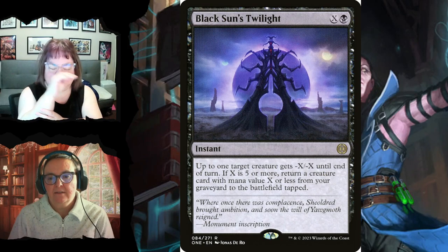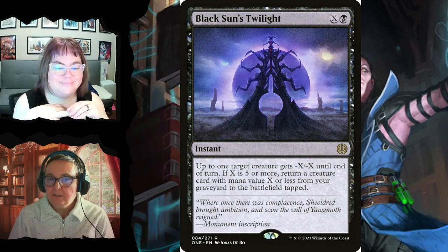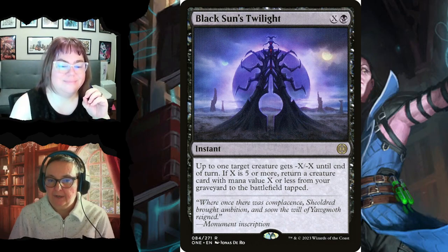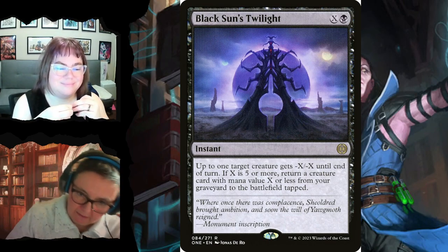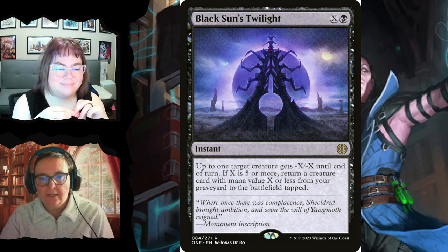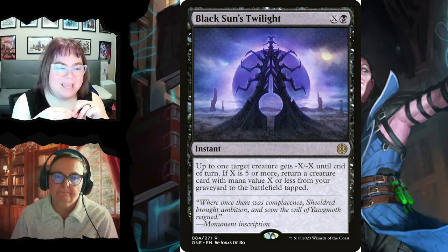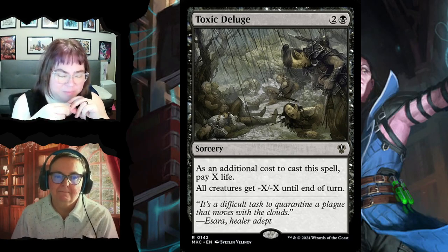Black Sun's Zenith is an X spell for X and two black — put X -1/-1 counters on each creature, then shuffle it back into your library. Those counters don't go away, so you make their stuff smaller or kill it, and you get to do it again later. Toxic Deluge for three mana lets you pay X life so all creatures get -X/-X until end of turn — it also hits your own creatures, but you're Dimir and you like to live on the edge.